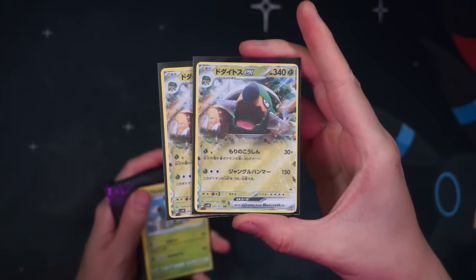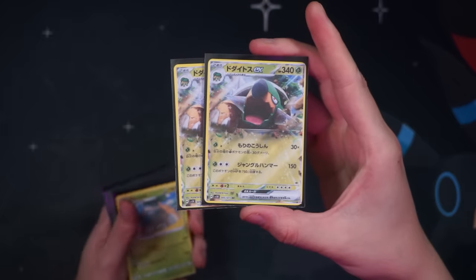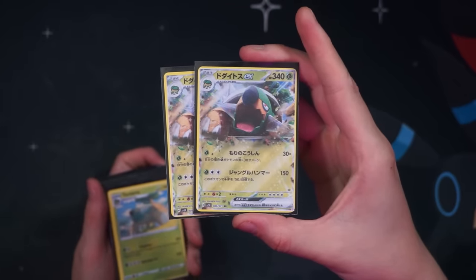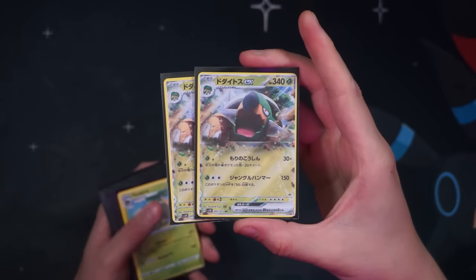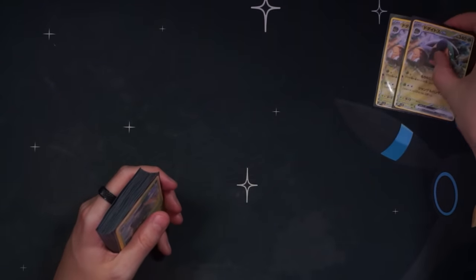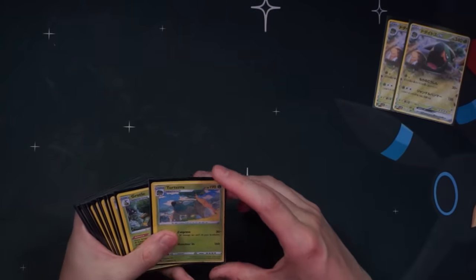We have 340 HP, and that really is the power of Torterra EX — tons of HP doing a solid amount of damage. I only play two of them here, and I would definitely consider a third, but I think I would actually go with another Super Rod before a third Torterra EX. Currently I have one Super Rod in here, but I've definitely already been thinking about including a second, and we'll talk about that as we get further into the deck.